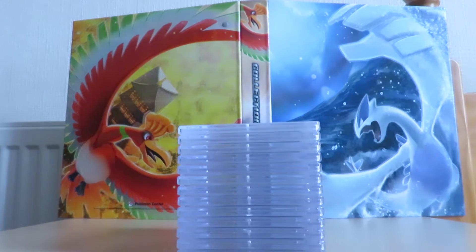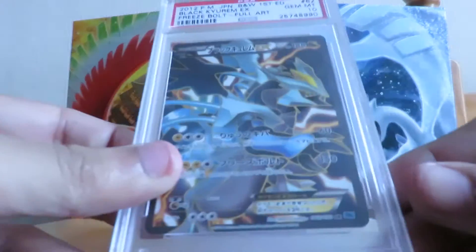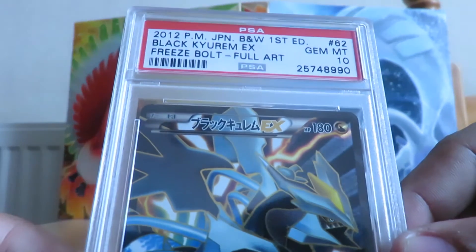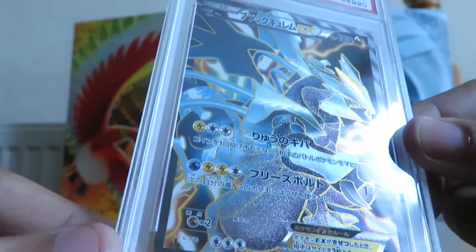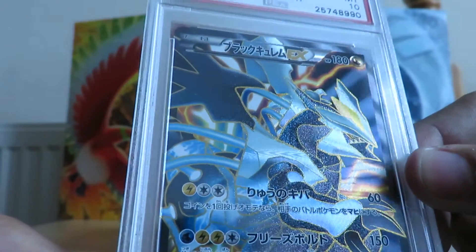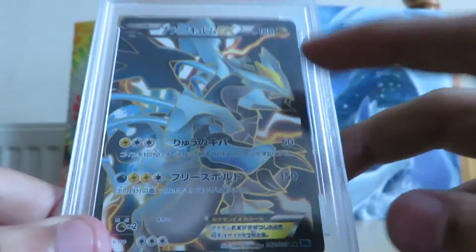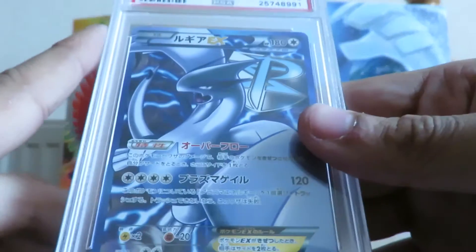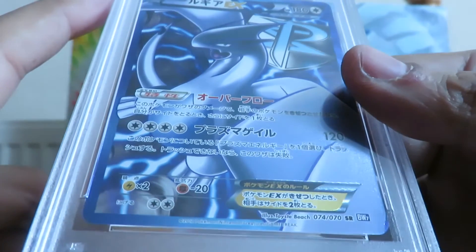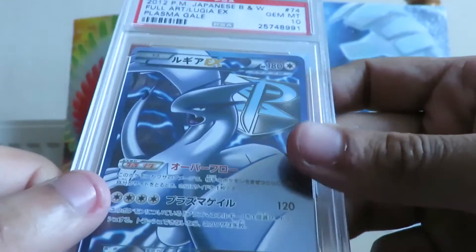The majority of the cards in this next pile are expensive ones for sale. First off we have a first edition Black Kyurem M EX from Freeze Bolt in PSA 10 — this one is not for sale. It's probably one of my favourite full arts, so it's going into the collection.